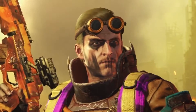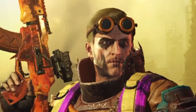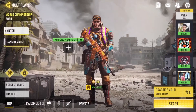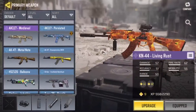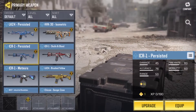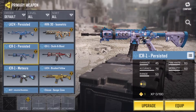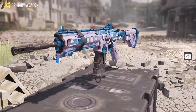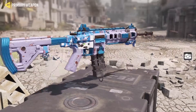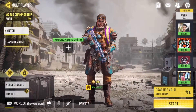Today we're going to review another gun from an event — I think the event is already gone, but at least I have this gun. It's called the ICR-1 Persisted, I think. Not gonna lie, it looks pretty cool and it was pretty easy to get. Let's just equip it and go into Practice AI.